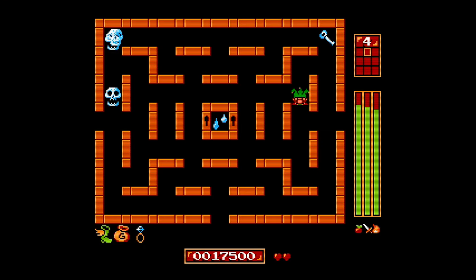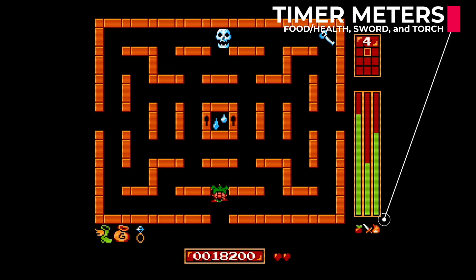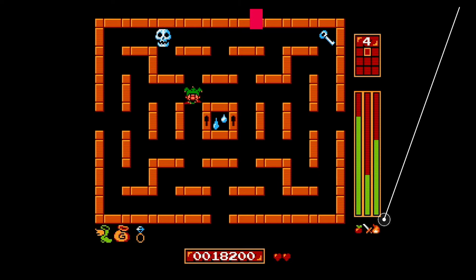You play as Jester, and each screen is kind of set up like a Pac-Man maze, where you're going to have four skulls moving around — those are the enemies you have to face. In order to defeat the enemies, you have to collect the sword icon that is on each screen, and you're going to have a timer over on the right-hand side, represented by a meter, that counts down how much time you have left to defeat the enemies.